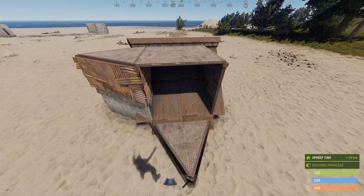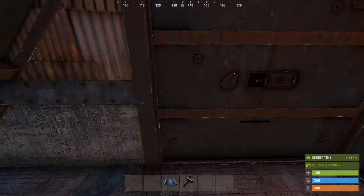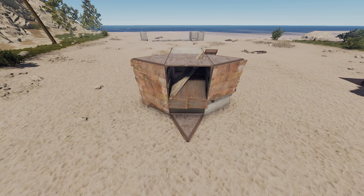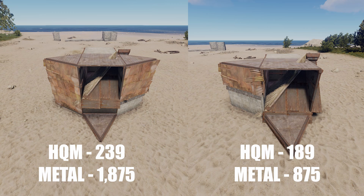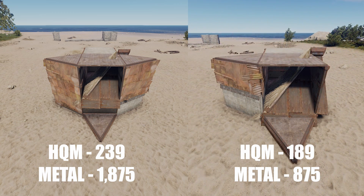The best thing to build now is this version, which was always outshined because you could never open it from the outside. This one opens from the inside like it always did, but since both versions only open from the inside now, build cost is the determining factor. The first costs 239 HQM and 1875 metal; this one costs 189 HQM and 875 metal, making it cheaper.